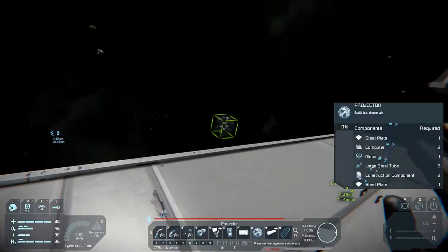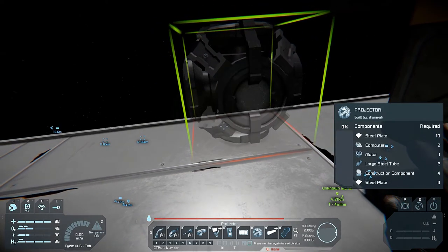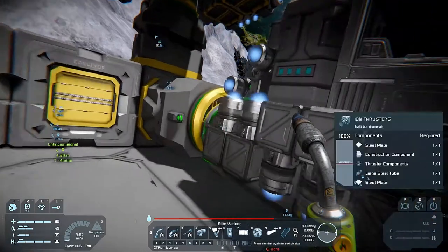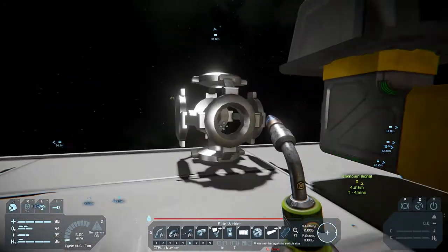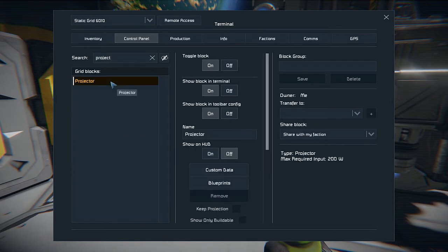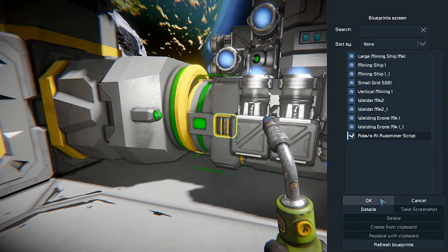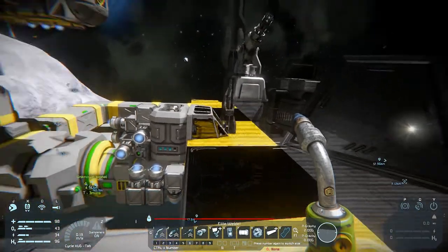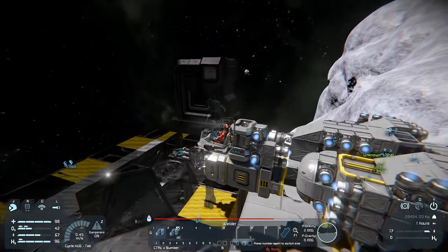Just pick up a couple of large steel tubes and finish welding the projector. I can access it from here — projector, blueprints. This is RDAV's AI Auto Miner script. And it's right in the face of that. Let me move this guy out of the way so I can build a few of these bits. I just need to get out — it's just this bit that we need, which is the programmable block. I need an interior plate.